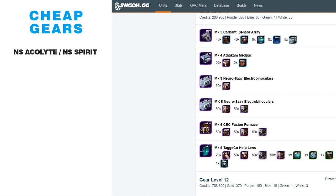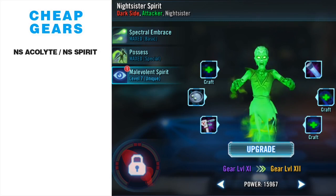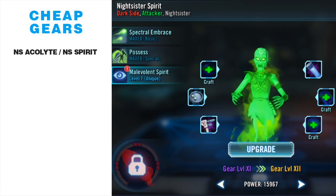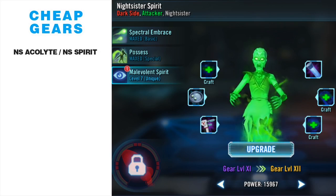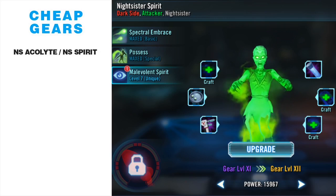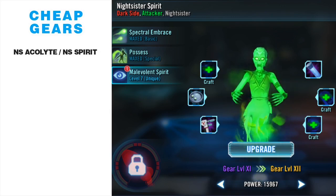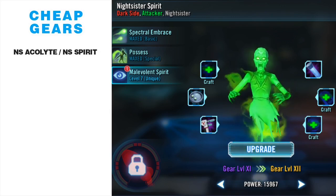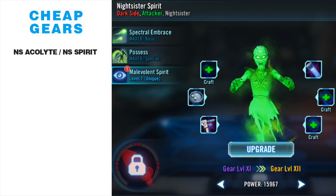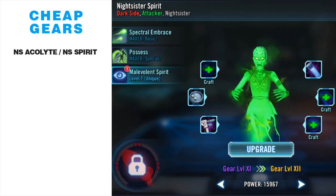Paired with Acolyte is Night Sister Spirit, because a lot of players I come across in Grand Arena 5v5 are using Acolyte or Talia in their Night Sister teams. But if you want a top Night Sister team, you want Spirit. My Spirit is still gear 11 — eventually I'll want a relic Spirit, but right now gear 11 is fine. She does a ton of damage and helps out in 3v3 when you split into two Night Sister teams. Spirit is a quick way to boost Grand Arena performance.